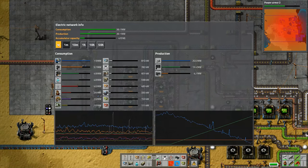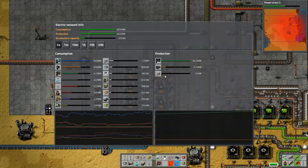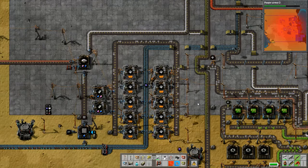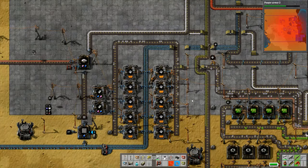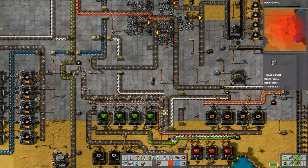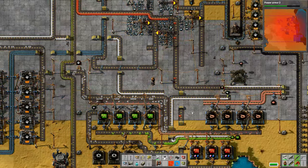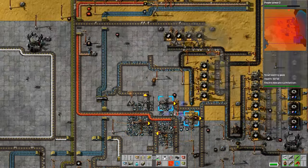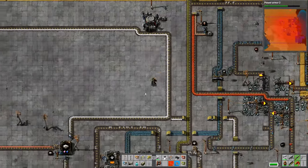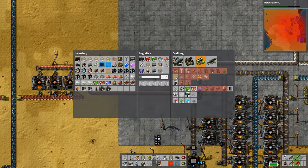We want to keep a close eye on the electricity here and I am just monitoring how far down it drops - it went down to 472 megajoules before it started to rise again. We've got to put down more factory units yet and increase the productivity of some of the factory units that we've got. We are definitely going to need more power coming in fairly soon.